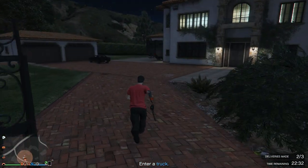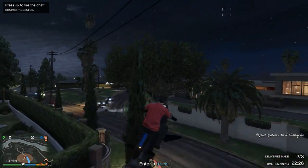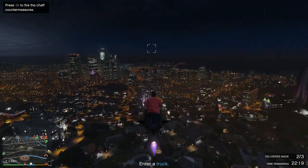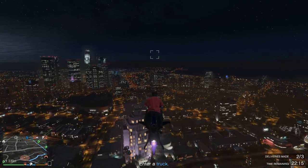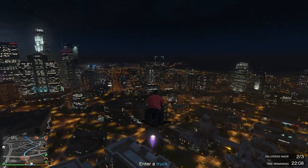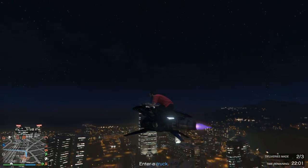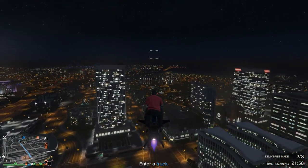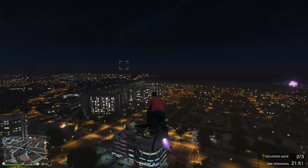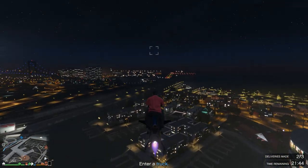The Oppressor Mk II feels faster than the Buzzard but it's actually not as fast as it feels. Its main speed advantage is that it can fly right over things — roads, lakes, anything. It gets off the ground quicker and spawns in tighter spots than most other vehicles. There are certain beaches where almost nothing spawns but you can get your Oppressor Mk II there. It's an excellent grinder's tool — unfortunately it's also an excellent griefer's tool.